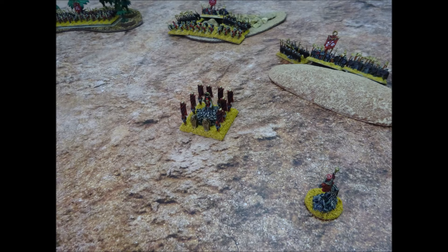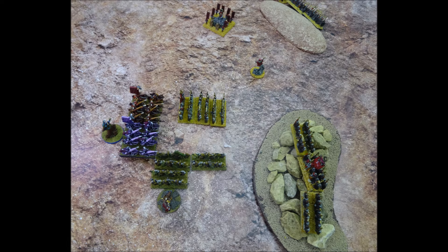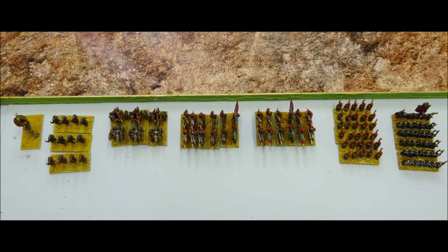Ram-A-Tep orders the retreat and the surviving Tomb Kings units return to their necropolis, whilst Lord Bale collects a mountain of skulls for the Skull Throne. We now calculate victory points. The Tomb Kings killed one unit of Marauders and one and a half units of Warriors for a total of 270 victory points. Meanwhile the Warriors of Chaos killed one unit of Skeletons, one unit of Tomb Guard, two units of Cavalry, one unit of Chariots, one unit of Ushabti, and the Bone Giant — scoring 540 victory points.